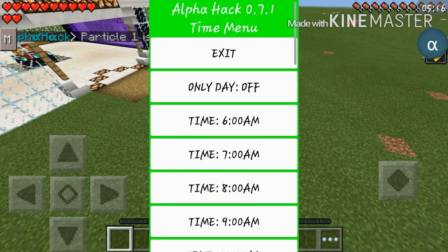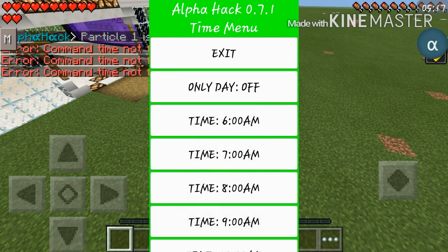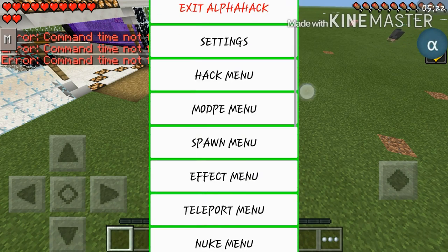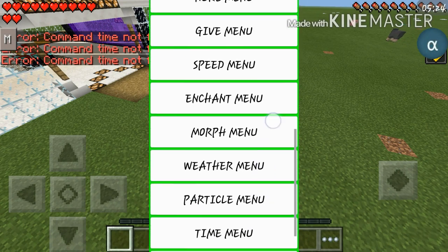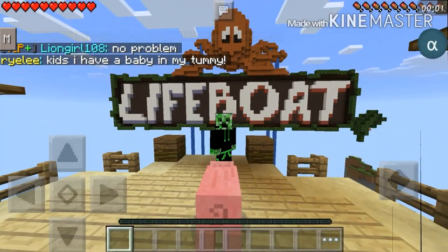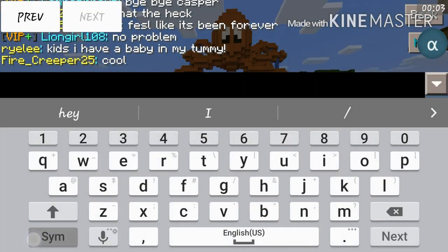Now let's go with the time menu — this lets you turn the time of day. 'Eric man not found' — apparently that's a little glitch going on there. Mod community opens up your menu. And now let's go into the server and see what kinds of things you could do. People are just completely making me laugh, so I'm just going to mute them real quick.